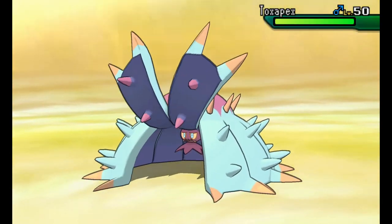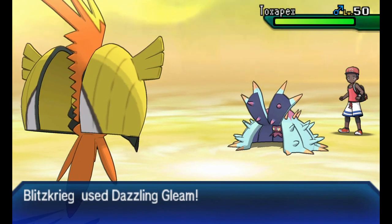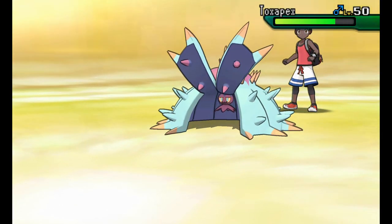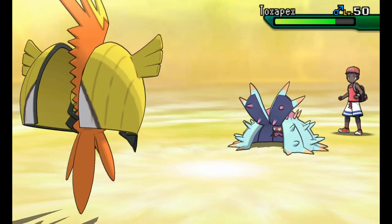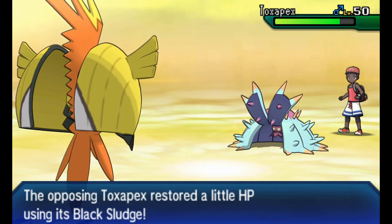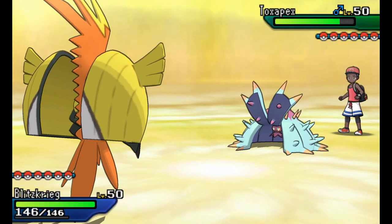Toxapex is going to come in - I knew he was going to switch. I don't know why I didn't switch too. Dazzling Gleam is not going to do that much to Toxapex because it has a very good Special Defense stat and it's a Poison type so it resists Fairy moves. I knew he was going to switch - I don't know why I didn't just go for the switch.